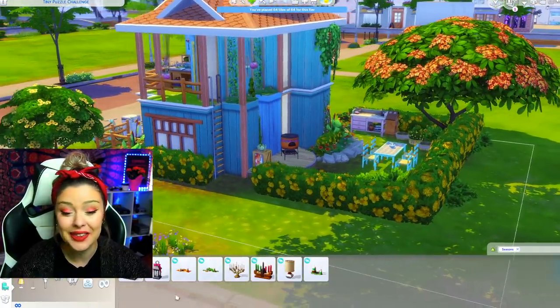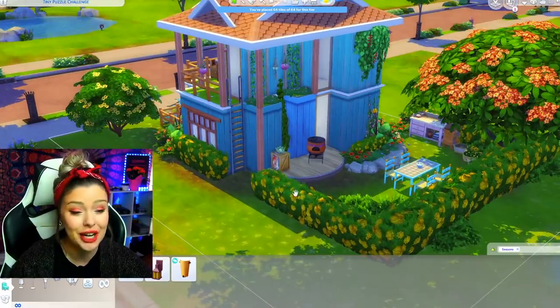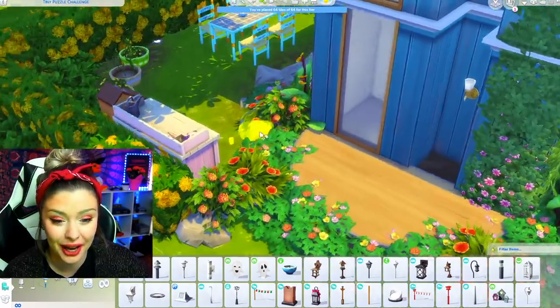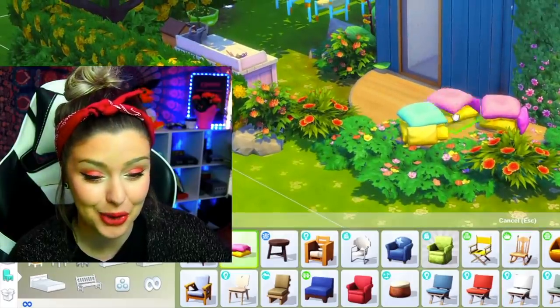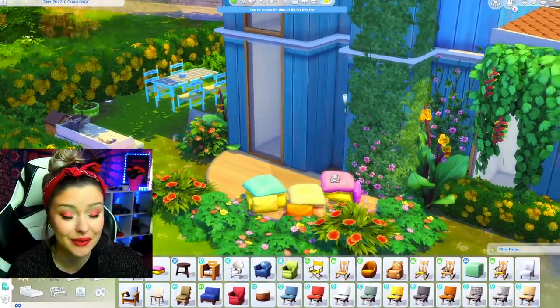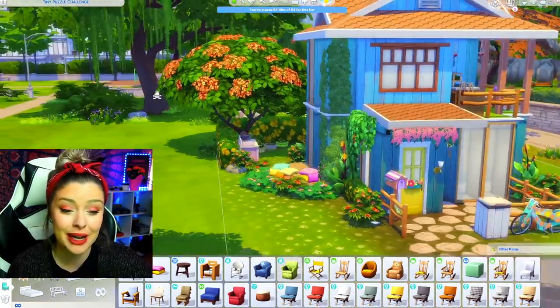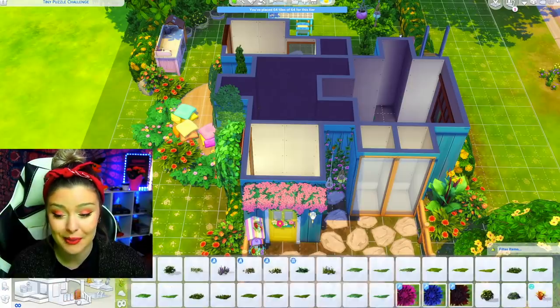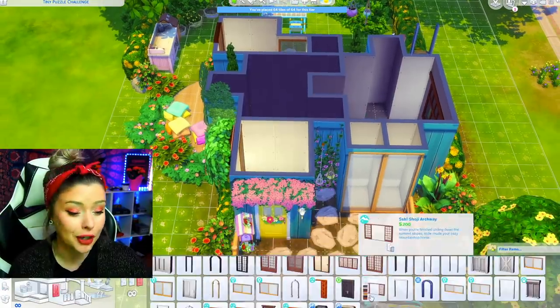Oh my God, I haven't done this yet — how do they even get here? Would it be super weird if I made this like an outdoor seating area with pillows? The person I'm picturing living here is very okay with nature, so that makes sense to me. So again, I can't move any of the walls. I'm going to open the thing up right away with arches.